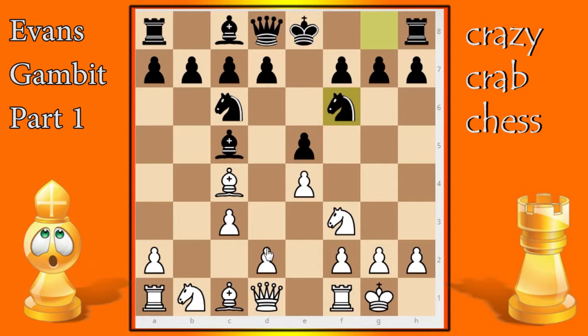Knight f6 seems like a normal good move, getting ready to castle — or is it? Now we play d4, the bishop is attacked, so black can't castle or we'll take his bishop. He's going to take the pawn, we take back, and now the bishop has to go somewhere. In the game the move was bishop back to b6, but let's first see what happens with other moves.